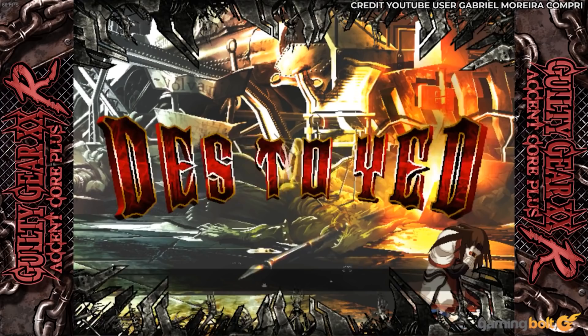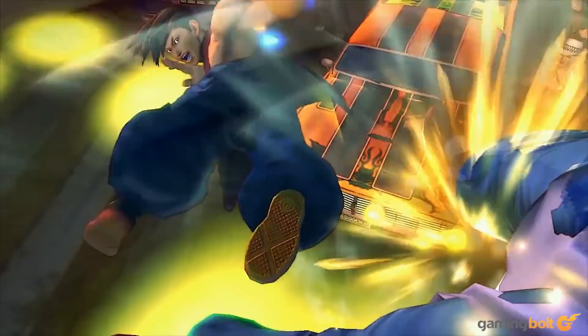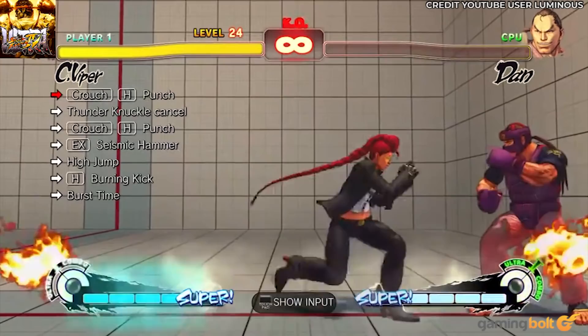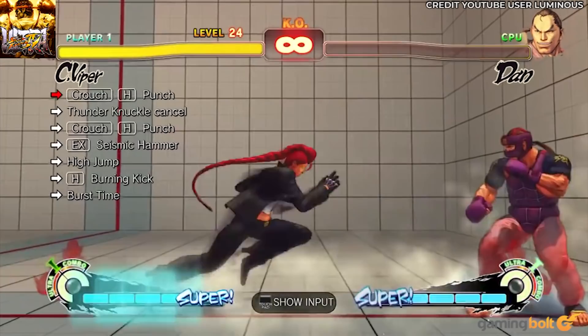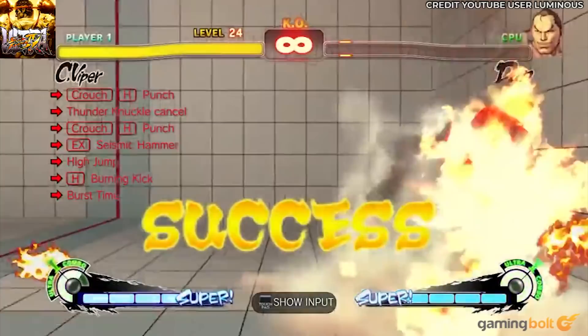C. Viper's Level 24 Trial – Ultra Street Fighter IV. Crimson Viper is one of the tougher characters to master in Ultra Street Fighter IV, and her final trial showcases why. It starts with a crouching high punch and immediately transitions into a thunder knuckle, which must then be cancelled into another crouching high punch, then into an EX seismic hammer — whose input is forward, down diagonal, down forward plus punch. Then you need to execute a high jump into a high burning kick and end it with a burst time, which is two forward quarter circles plus three punches.